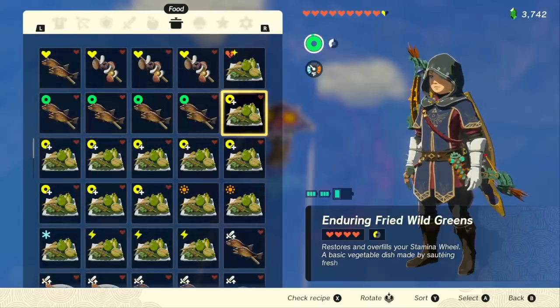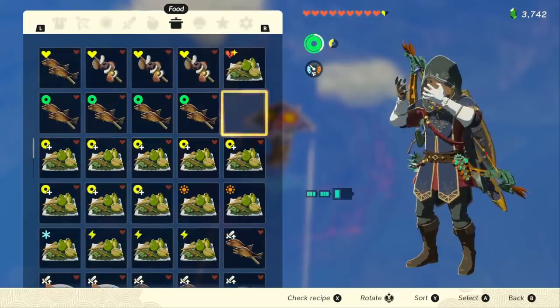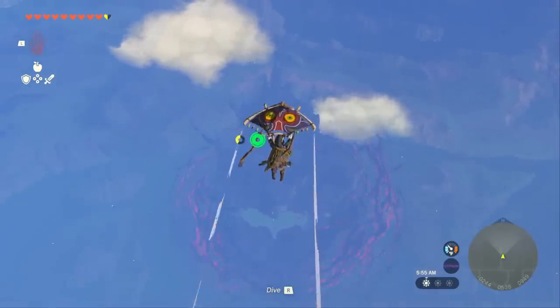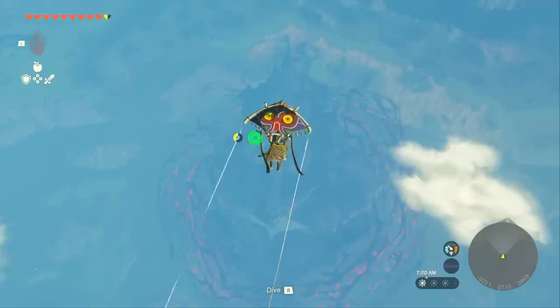Go into your inventory, go to your Enduring Fried Wild Greens, and throw it in your mouth. It's going to regenerate your entire stamina wheel and give you an extra bit of yellow as well. Make sure to stay up as high as you can.